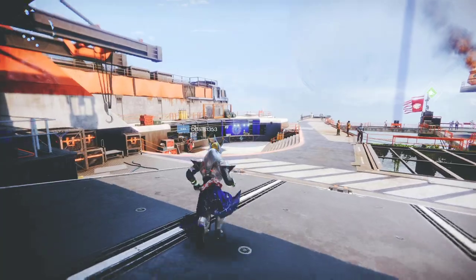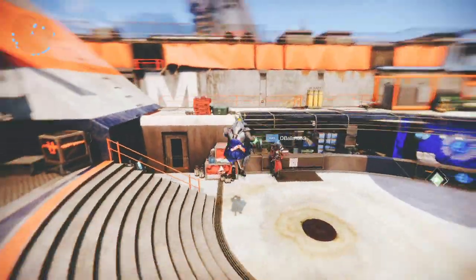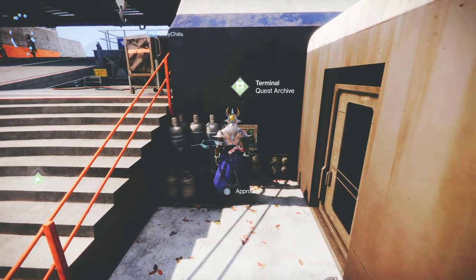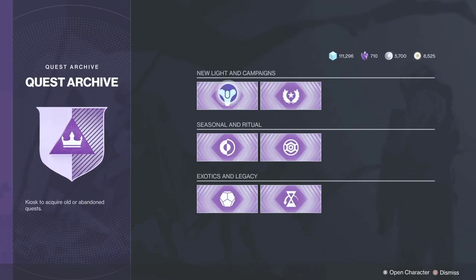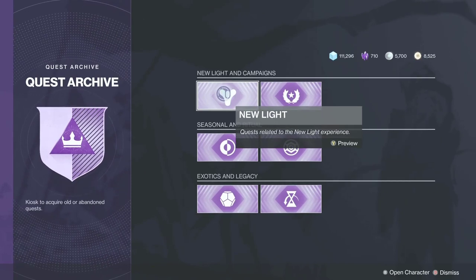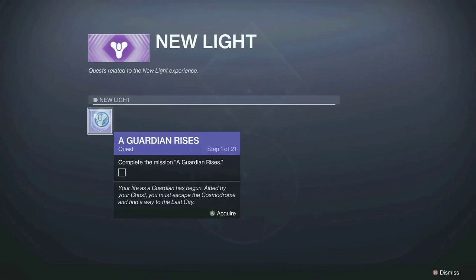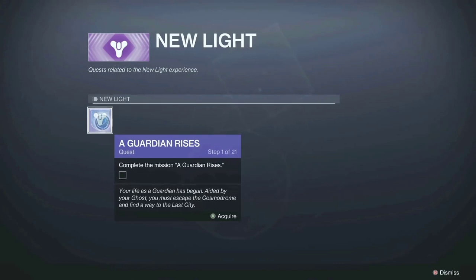Once you land in the Tower, just make your way towards the postmaster and on the side you'll see a little kiosk called Terminal Quest Archive. Inside, you'll see the New Light Quest. Just press whatever button you need to press on your system and the quest is right here. There are 21 steps in this quest, but once you complete the sixth step you will get the gun. I already got it on my Titan, so that's why you see me on my Warlock right now.